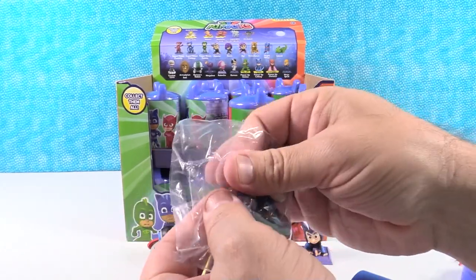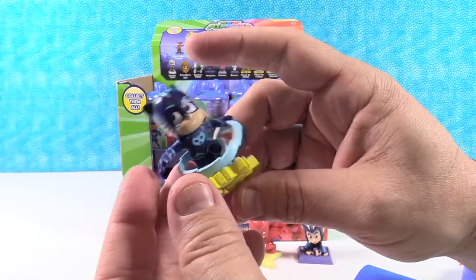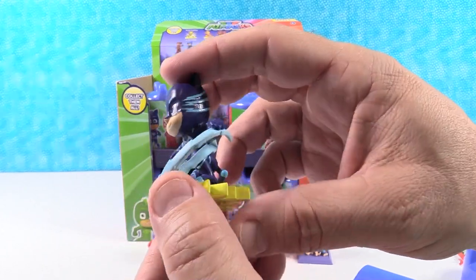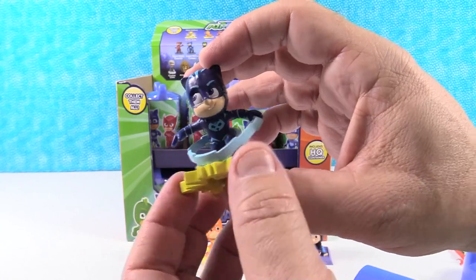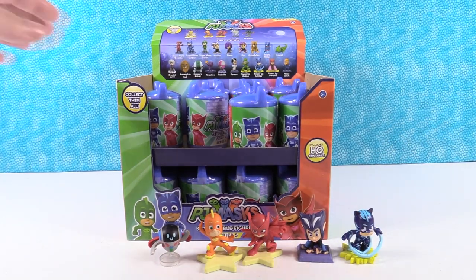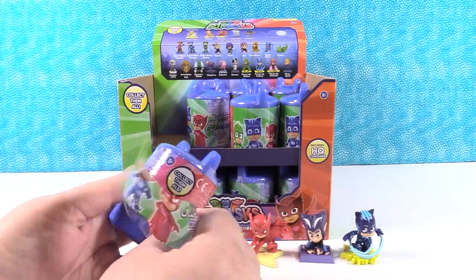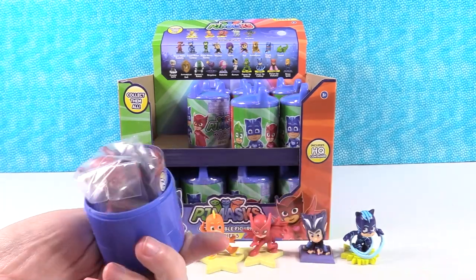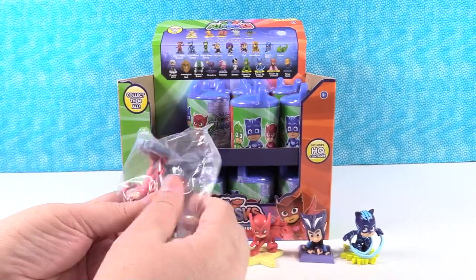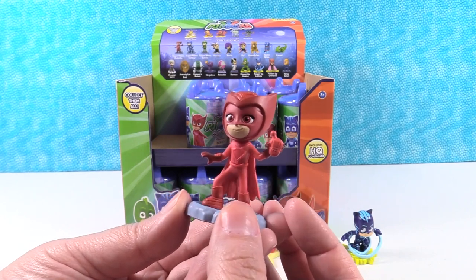I have Power-Up Catboy. I really like the base that this Catboy is standing on - I love that figure. Power-Up Catboy, he's got his little power-up thing going on there. That is cool, I like the pose. I want PJs with a tail - if anybody watching knows, do they have adult-size PJs with a tail, let us know. Paul might need a pair. I have Supermoon Owlette. There are no regular figures in this series - it's either power-up or Supermoon, or rare.